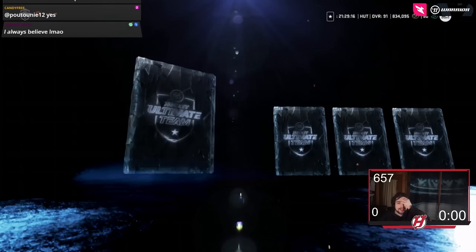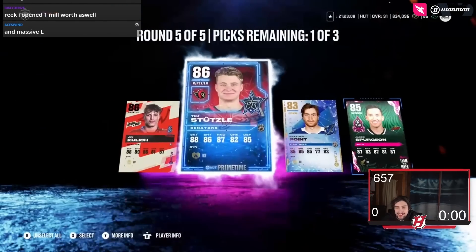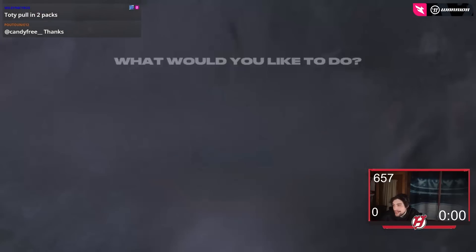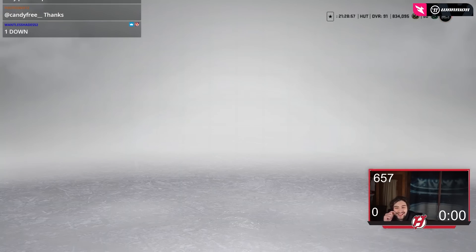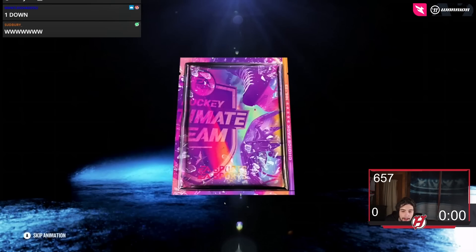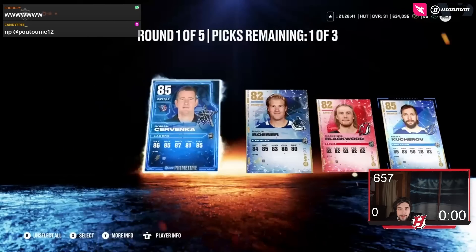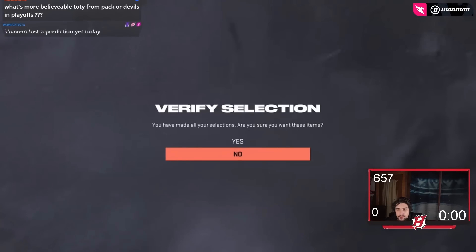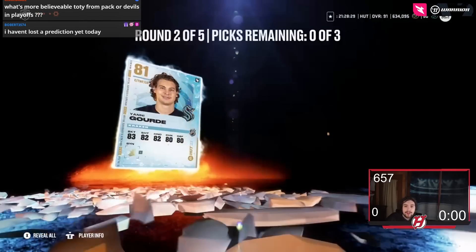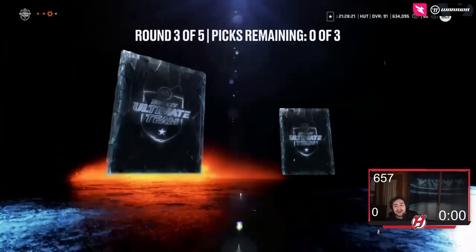All right, round five — 86, another 86. Not great. You probably shouldn't always believe you'll get something great — most of the time you're going to be disappointed. Here we go, one down, Wallace — I'm really hoping for you. Another 85. Team of the Year from a pack? Devils are in a playoff spot right now, so maybe I'm starting to believe it.